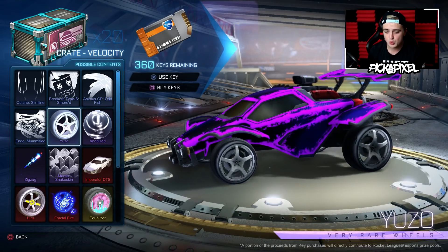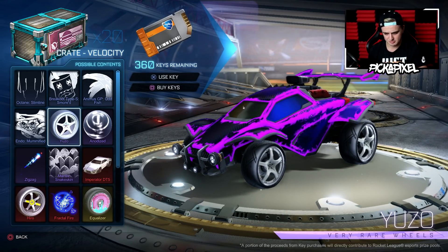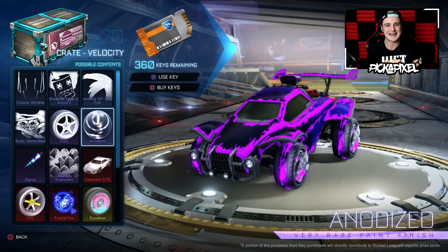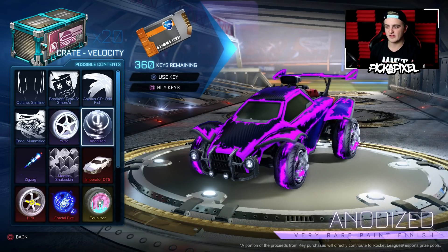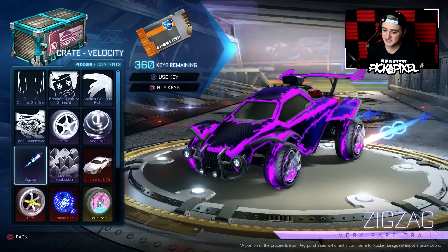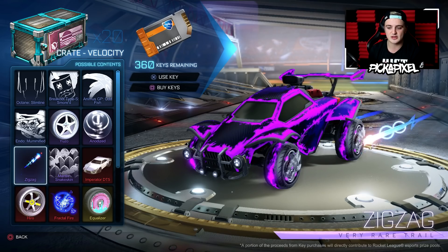We've got the Yuzo wheels — they look a lot brighter in the picture, proper white, but pretty grey in real life. The Anodized paint finish — I really like this. It's like a super metallic paint finish. This is the first paint finish I've been really buzzing about. I saw it briefly in the Camping Russia stream and really like the look of it. We've got Zigzag — a very rare trail that looks very similar to the Champion and Diamond Season reward trail.